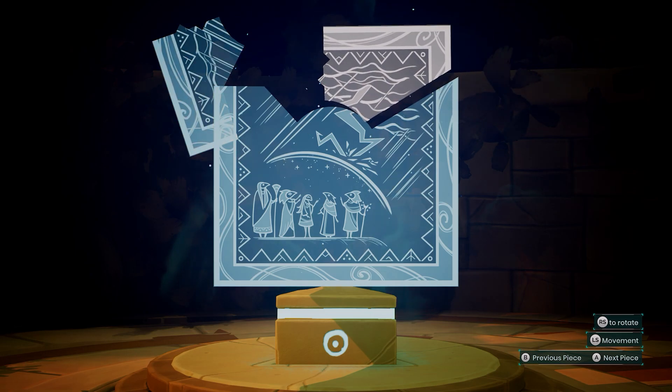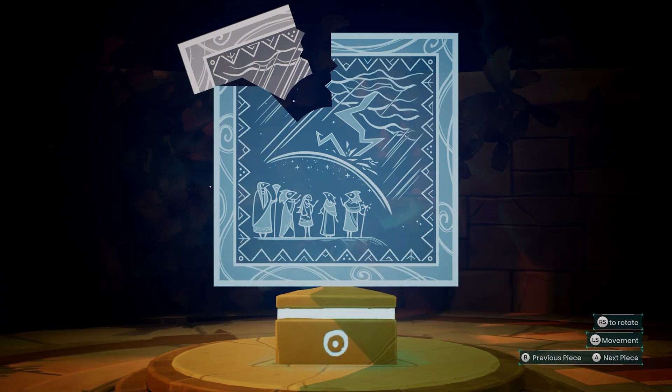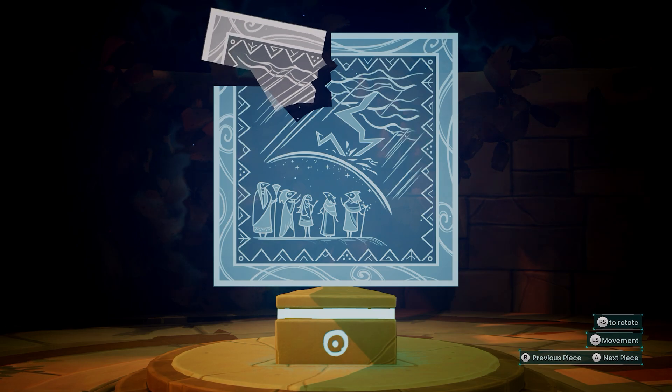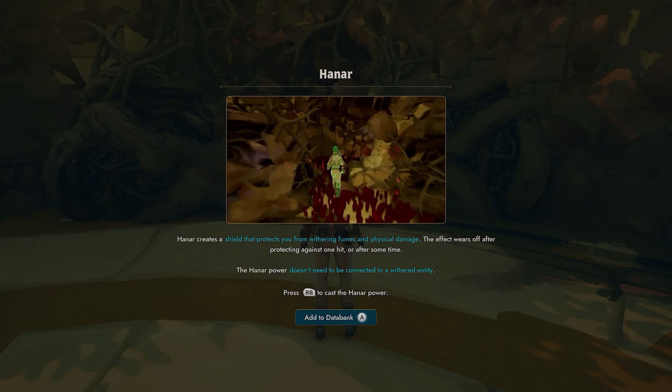What's up guys, it's Smith here from gamersheroes.com. Quick guide for today in Creatures of Ava on how to get past the poisonous red fungal mist. You may encounter this as early as the grassland, however this is not an ability you can get till later.